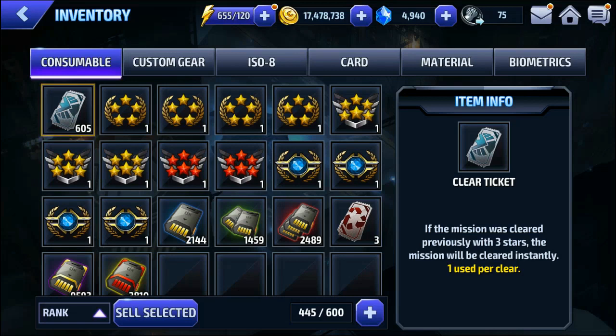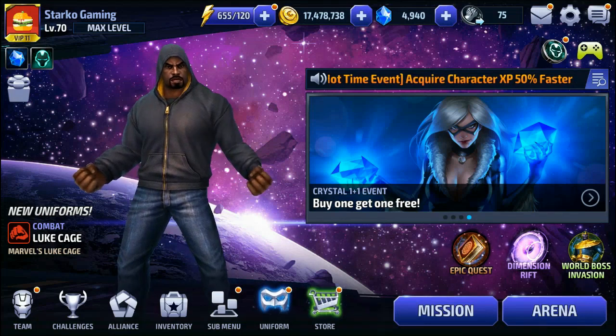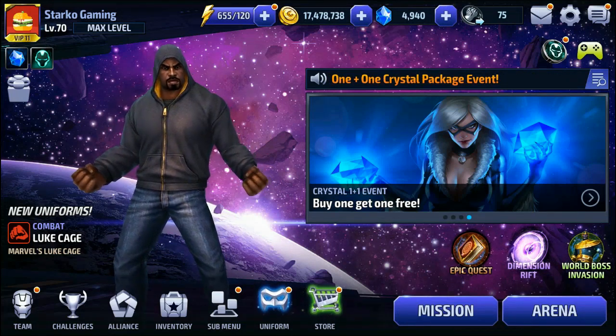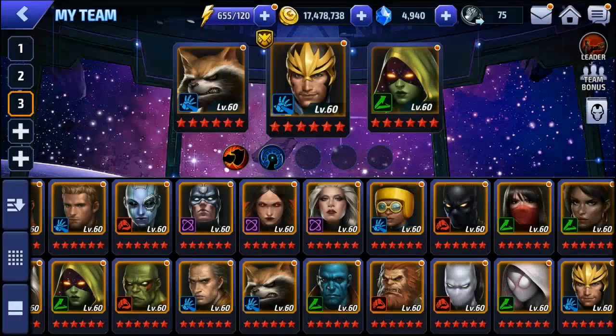I already announced that we are going to get 2-star, 3-star, 4-star, 5-star, and 6-star rank-up tickets when the update goes live. We've got 4 Tier 2 tickets. We're getting 3 characters — what are we going to do with 4 Tier 2 tickets? I think we need to Tier 2 a new character, and a Guardians of the Galaxy character for sure, since they're getting a uniform and everything.